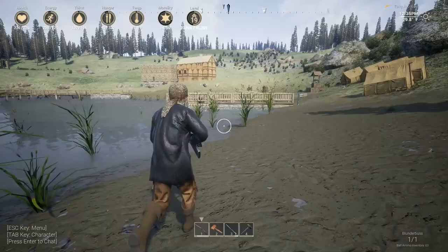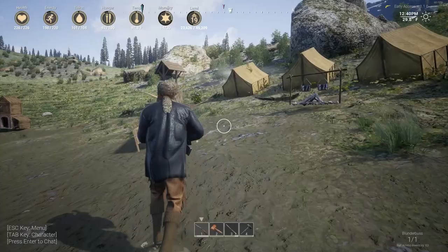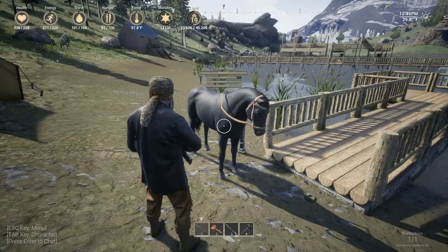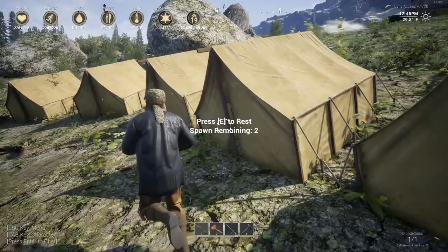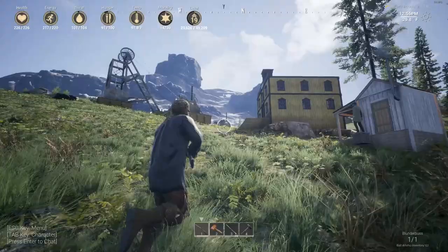Over here is the original dock — this was much bigger but I shrank it down quite a bit. This is the original dock we built before we moved over there. We left it in place as homage to the first dock. There are a bunch of tents here because we have community members in and out; if they need a quick spawn point they can grab a tent — I think all these still have their spawns remaining.